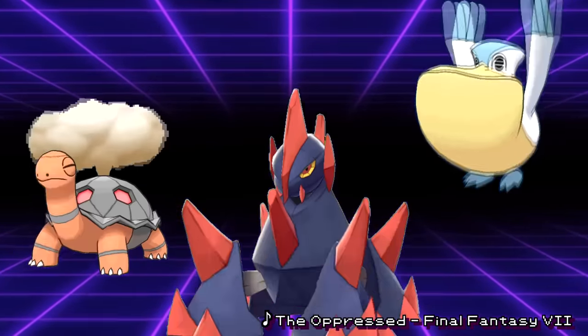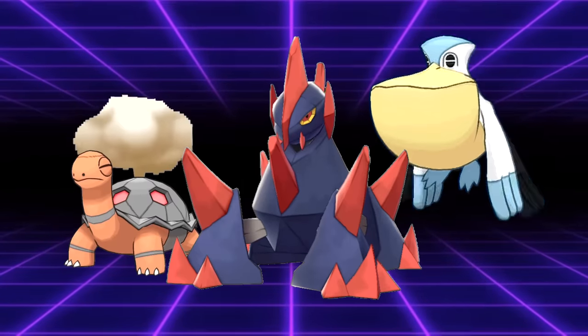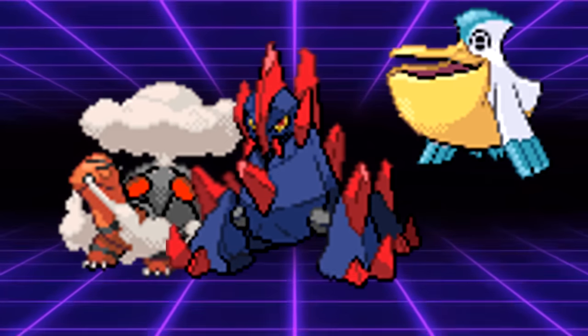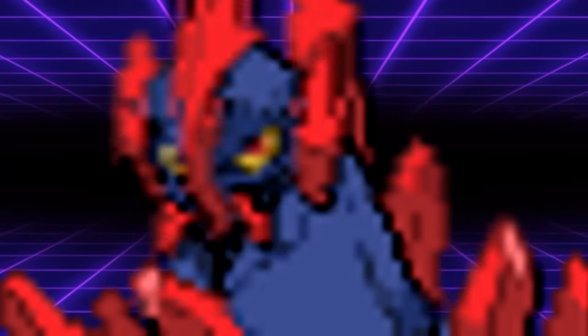Sometimes it takes just one change to fix older Pokemon. Take, for example, all of the Pokemon in Gen 7 who received weather-setting abilities. Newer players might not be aware of just how mediocre Torkoal, Pelipper, and Gigalith were back in the day. Most people know how mediocre Gigalith is, but trust me, it was worse once.